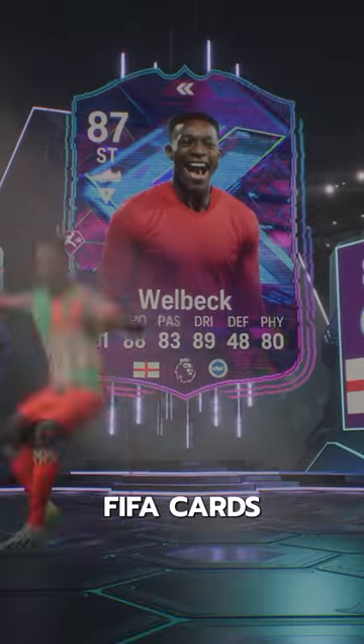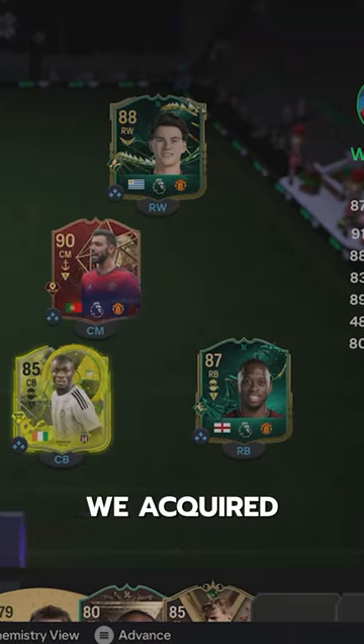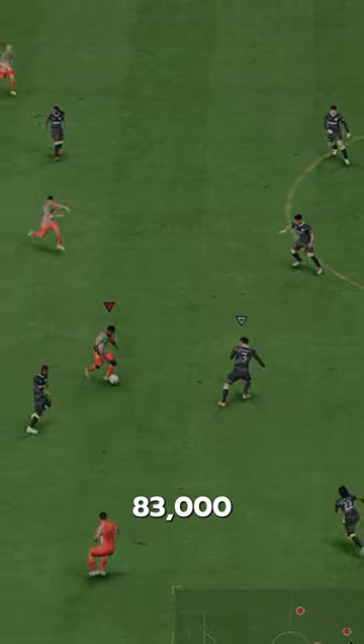Welcome to Baller or Bust, where we test FIFA cards so you don't have to. Today we've got Flashback Welbeck. We acquired him via SBC for 83,000 coins.